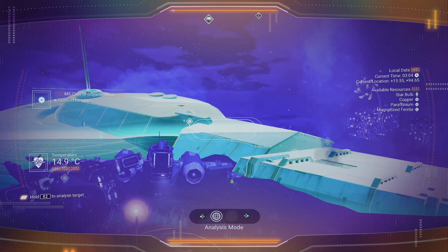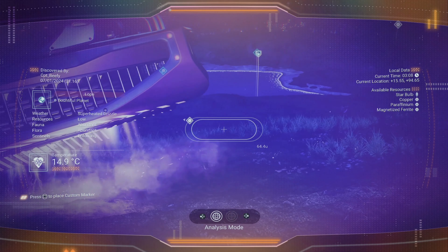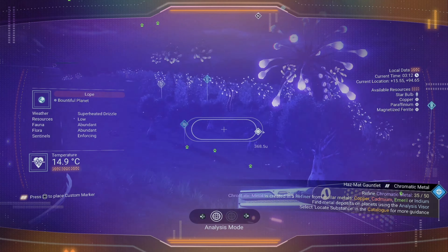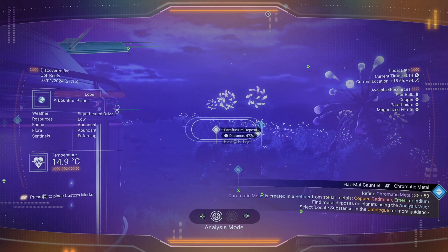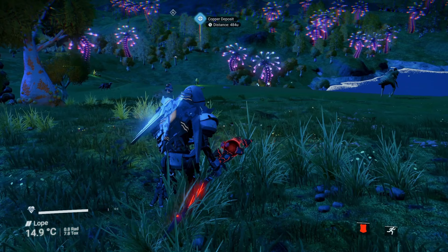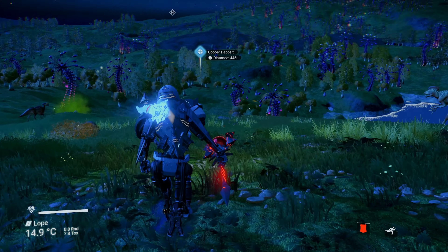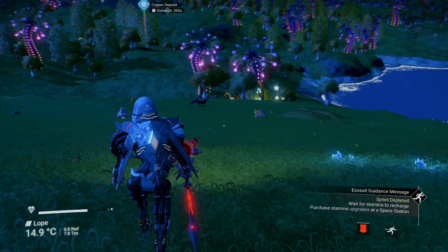Alright, let's see if we've got any copper in the immediate area here. Magnetized ferrite — copper is about 500 away. There's paraffinium every which way you turn. Well, I guess we'll head over to the copper deposit. We'll grab what copper we have here and we'll see if we can also grab a little bit of condensed carbon. Look for some crystals — those are always good to get. Don't remember if we need to kill any more creatures.